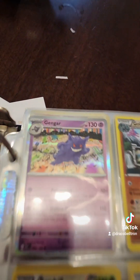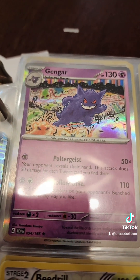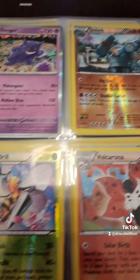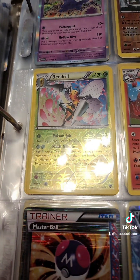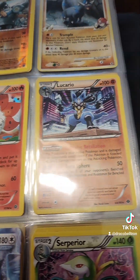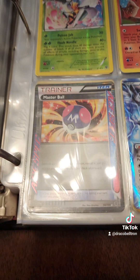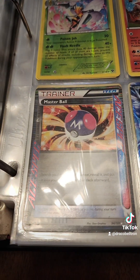Gengar is my favorite ghost-type Pokémon. These and three other Beedrill cards are from the early 2000s. That's my first Master Ball holographic Pokémon card, found in 2019.